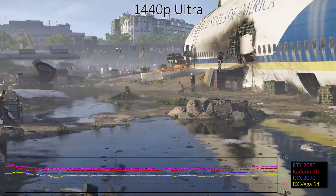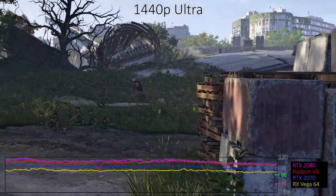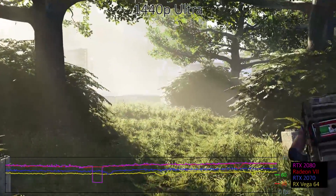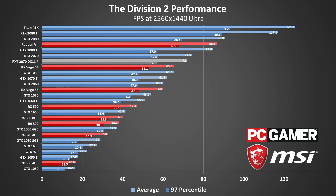1440p Ultra is the domain of high-end and enthusiast graphics cards, though you can easily run 1440p with lower settings and still hit good frame rates. AMD's top-tier Radeon 7 can't quite keep up with the RTX 2080 at the enthusiast segment, and the RTX 2070 also beats the Vega 64. The Vega 64 mostly stays above 60 FPS with occasional dips, while the 2070 ends up about 10 to 15% faster. Out of 25 tested graphics cards, 11 still managed to average 60 FPS, with the Vega 56 being the last card to do so. Dropping to the high preset can boost performance about 30%, and the medium preset about 75%, so 1440p is within reach of most GPUs. For ultra quality, only the Radeon 7 and above can keep minimums above 60 FPS, and not even a Titan RTX can hit 144 FPS.